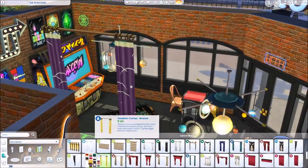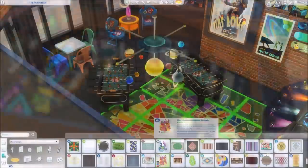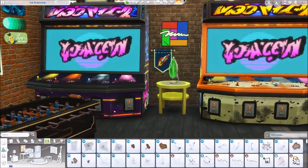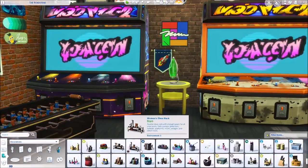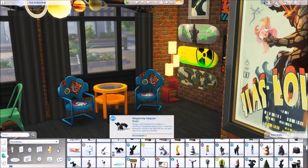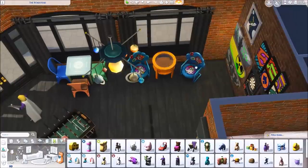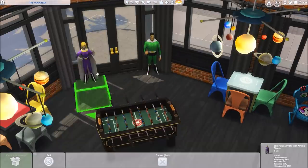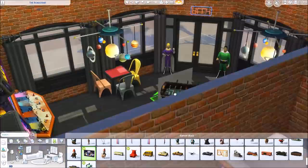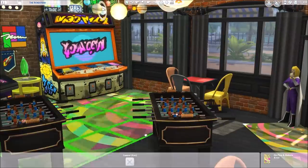I put a chalkboard where whoever's playing darts could keep score. I hang up some neon signs — I was going to put them on the window to look like a logo for the arcade but ended up using them as interior decoration. I also hang some black curtains from City Living to make it look more complete. I mess with the floor a lot — lots of real arcades have crazy-looking floors but we don't have quite the right carpet in game, so I just go with black wood floors.